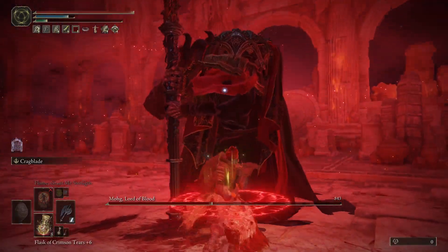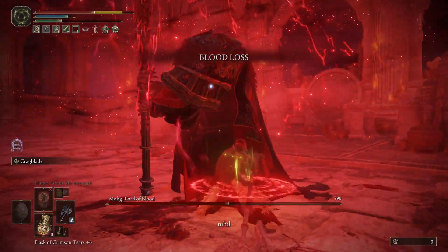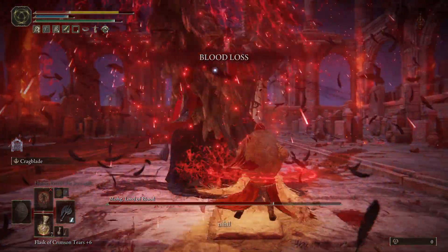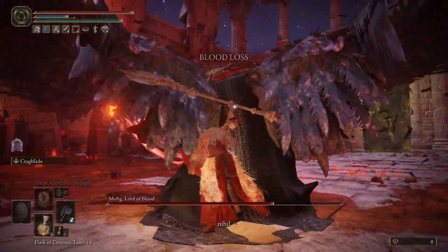Here you can see the phase transition marked by the Nihil attack. You can attack him while he's doing this only if you have enough health to survive the next Nihil — he does three of them, so be mindful of that.